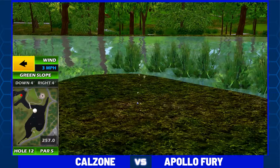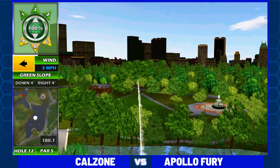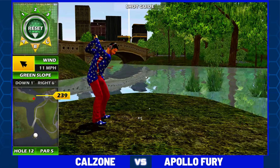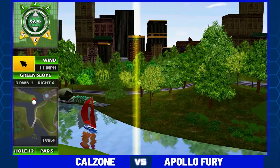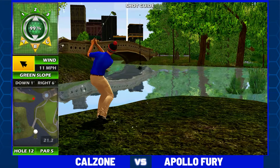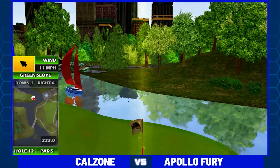Here is Calzone. Calzone lands the small island. If you miss this island, the drop is absolutely massively penal. Here is Calzone — sniper up and away on the par five. This will be safe and that is an easy eagle on deck for Calzone. Two stroke lead early on Apollo Fury.